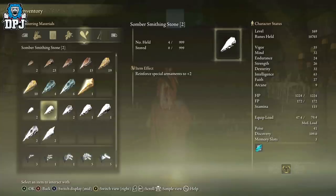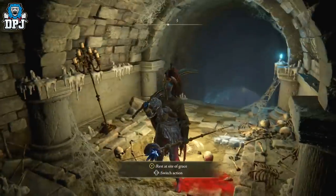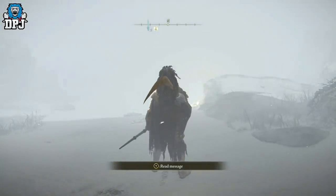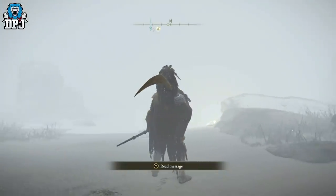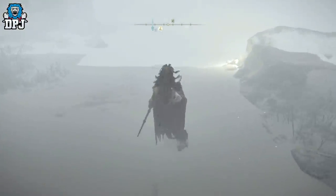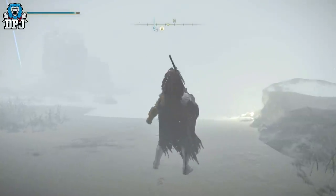All smithing stones and somber smithing stones are used to level up your weapons at a weapon smith — they're very important, especially for end game builds. Today I will showcase a cave which has a ton of them. I uploaded a video earlier today showcasing this cave because you get an amazing sword from a mini boss inside — not the main boss. You don't have to fight him to get the loot and the somber stones. Here's the sword right here — it gets to work.